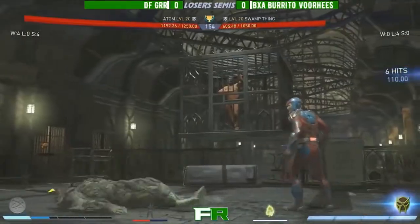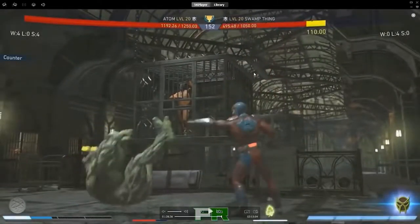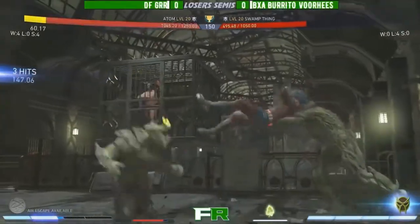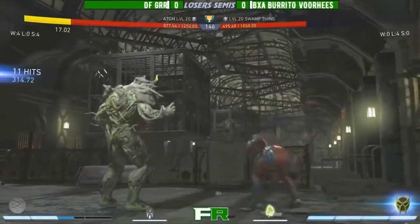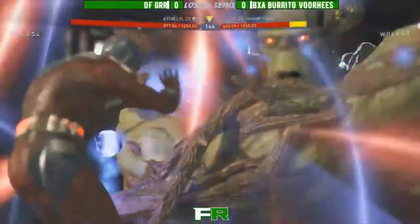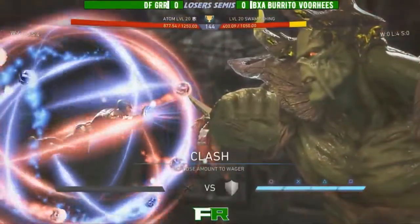And actually a jump in there from GER — like I said, GER playing run-away, jump back, back dash, get away. Burrito Vorhees is getting a little impatient, dashes in, and then opens up an opportunity for GER to jump in. All right, maybe he'll be able to use competitive mode — by maybe I mean he can't, but you know, buy it anyway. Interesting decision to restand there, and I'm surprised that the trait actually worked out.